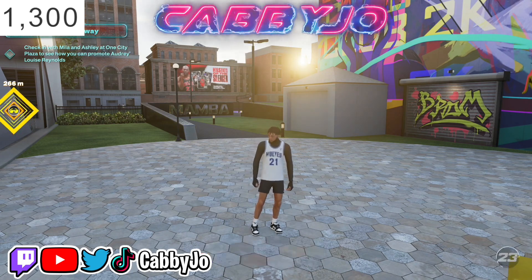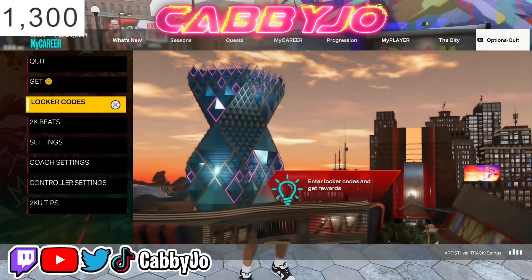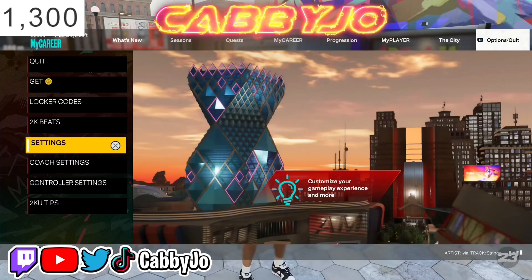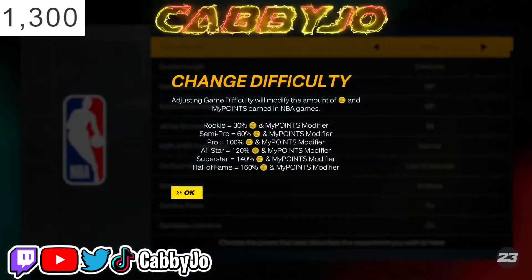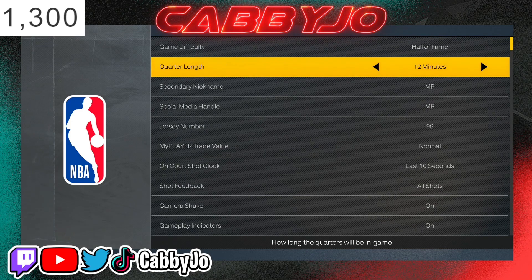The first thing you guys are gonna wanna do is make sure your difficulty is on Hall of Fame. My difficulty is on Rookie right now — I was just doing questions — but make sure it's on Hall of Fame, 12-minute quarters. Make sure you guys do this.